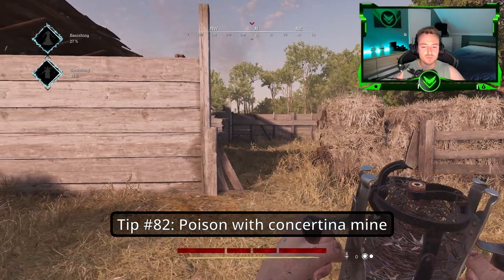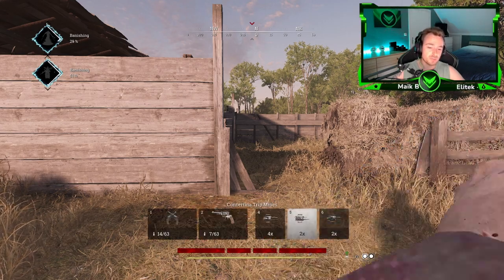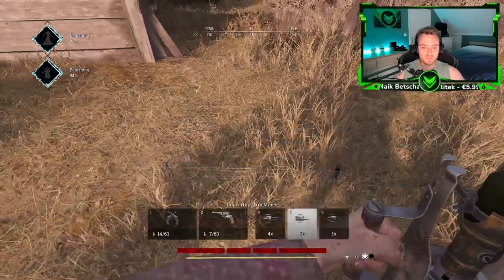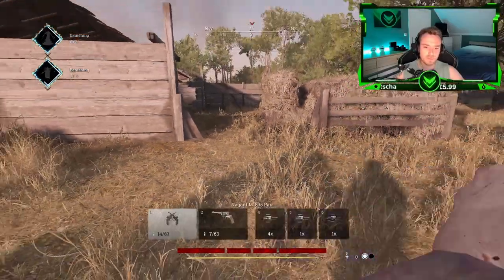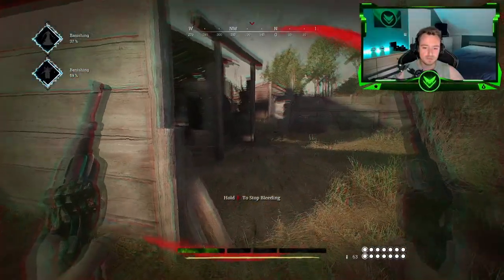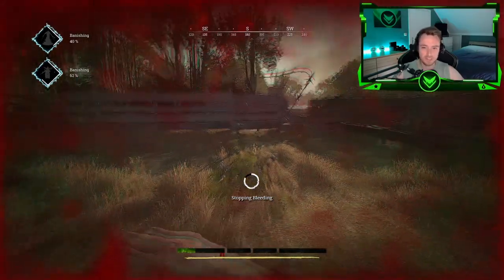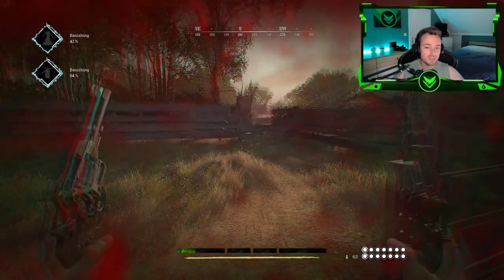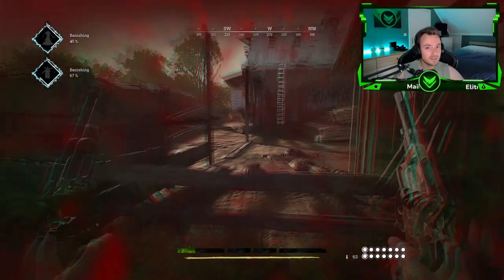Tip number eighty-two: You can actually one-shot people if they don't react fast enough with the poison trip mine and the concertina trip mine combo. First set up the poison, then set up the concertina — try to do it very close together. It works especially well if people are crouching in an open door or when vaulting — very good way to get kills.